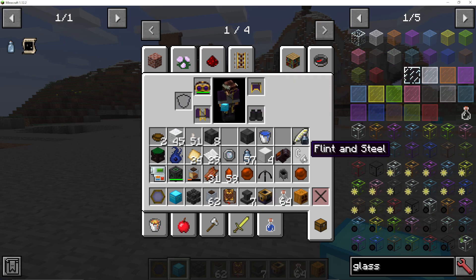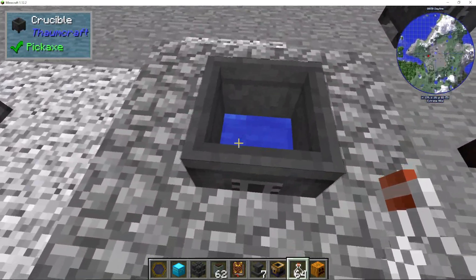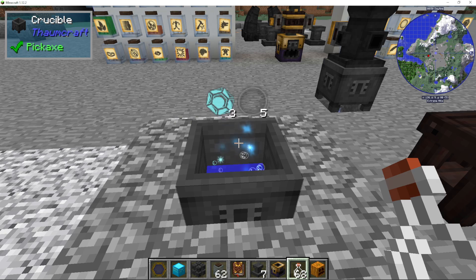What we're then going to do is, with our glass bottles — you can throw them into the crucible, and you can see there we've got five Vacuos or Void Essence already in there.